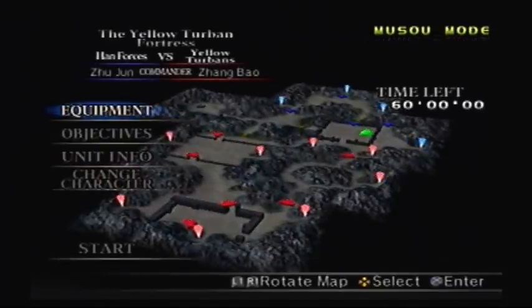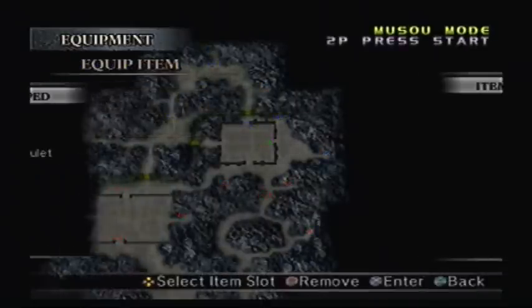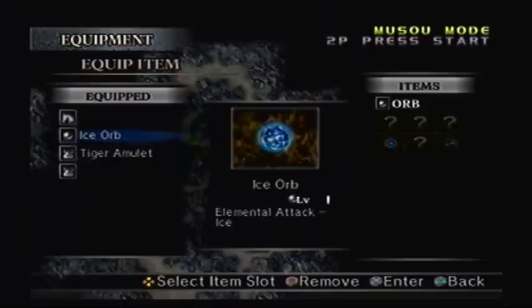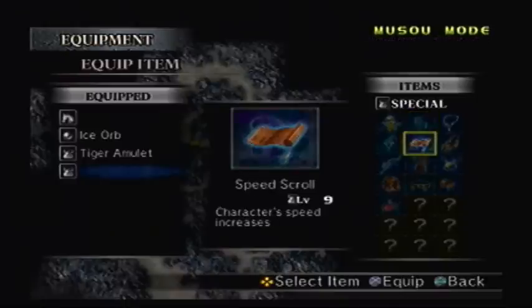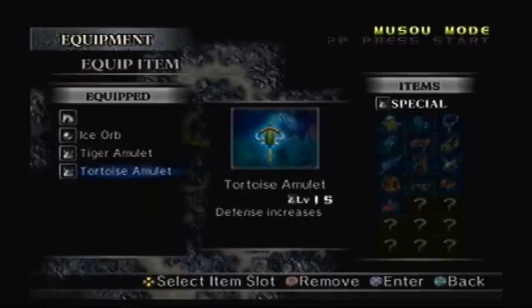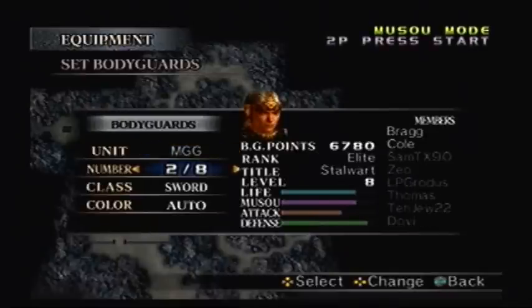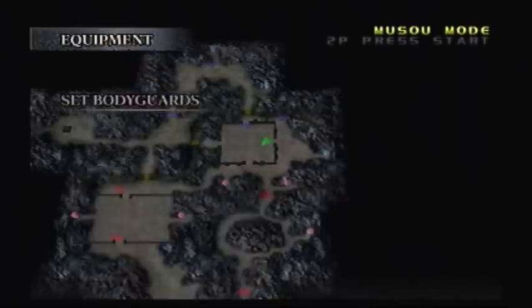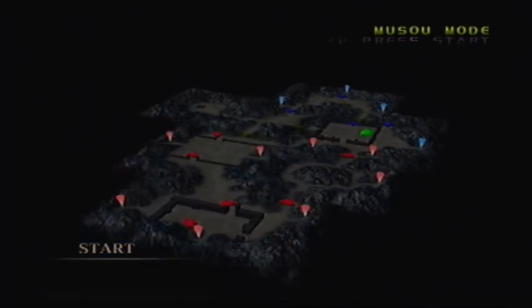I did some training on Xiahou Dun before starting this campaign, so his rank has gone up a little bit. Instead of being able to equip only one item, he can equip two. Every item accumulated throughout previous campaigns carries over to other ones, which is going to be very good for us. The Tortoise Amulet is going to be very valuable because Xiahou Dun's stats are pretty low — he is just starting, after all. We'll go with our standard bodyguards and give them pikes to increase their attack power as they level up.